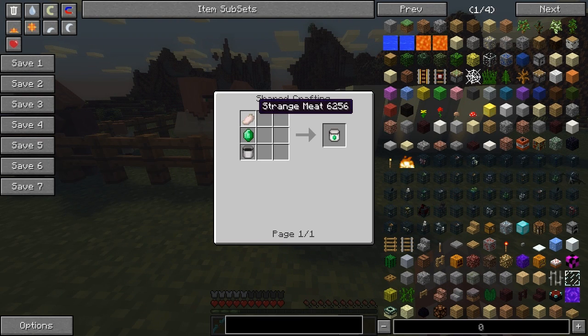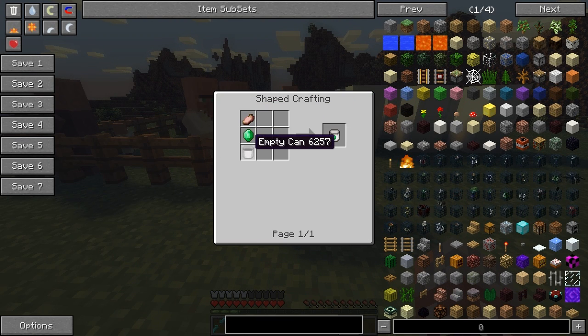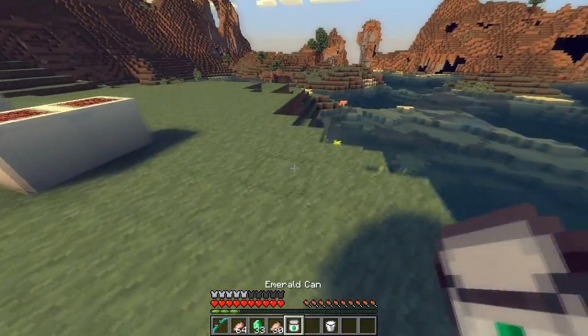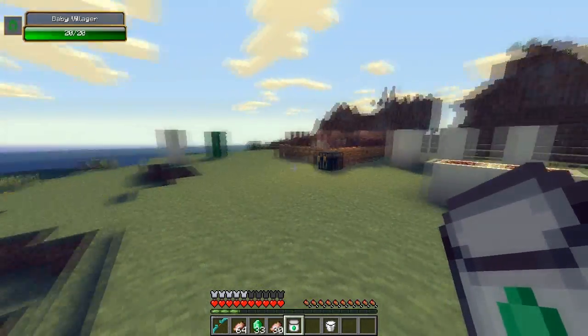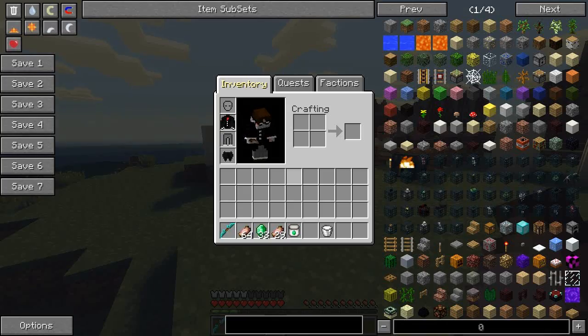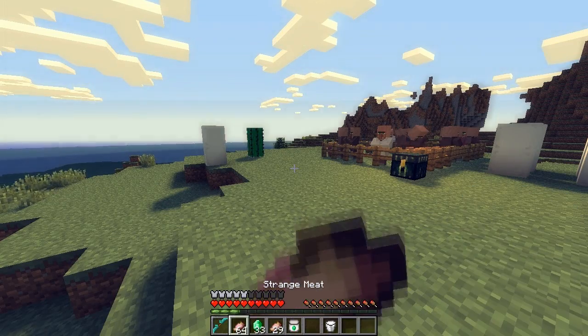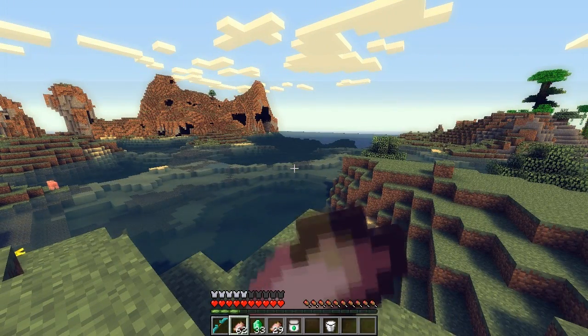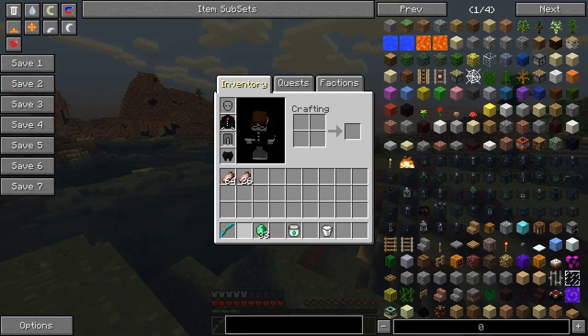Next one is the emerald can. You will need strange meats, emeralds, and an empty can, and you will get an emerald can. Progressively these get worse and worse, so I'm not really sure why you would want to make them. But then again, I'm not even sure why you would want to eat the villager meat. I didn't get poison from it? I should get food poisoning from this. This is really strange.